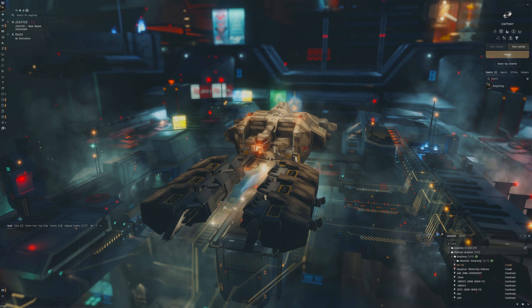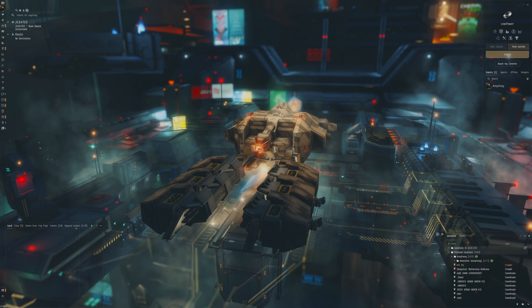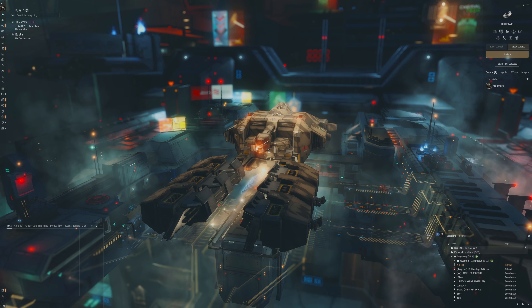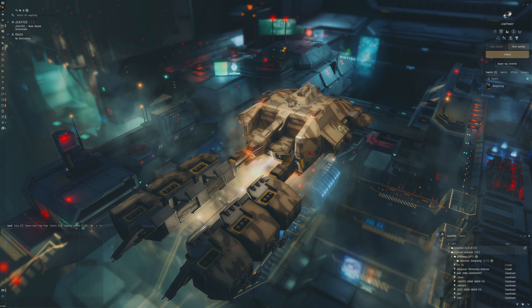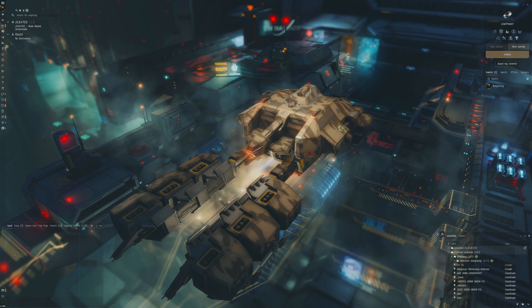Hello everybody, my name is Aceface. In this video we're in our corporation's wormhole and we're going to be doing a sort of multitask Prospect. The Prospect, for those who don't know, is a mining frigate that is covert ops capable, making it pretty optimal for wormhole life — you can get around sneakily and it's a bit easier to travel safely than a non-cloakable ship.